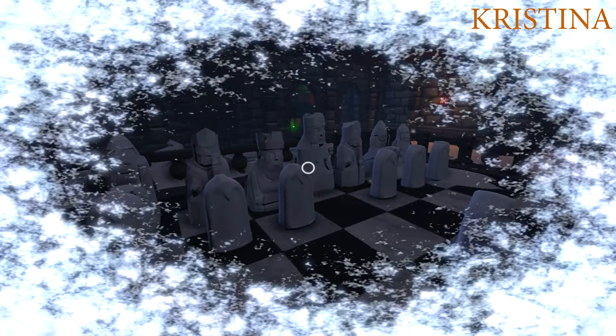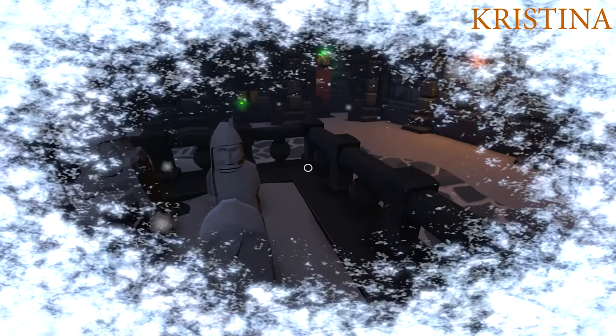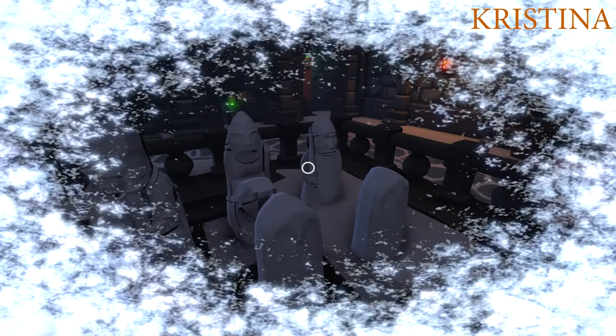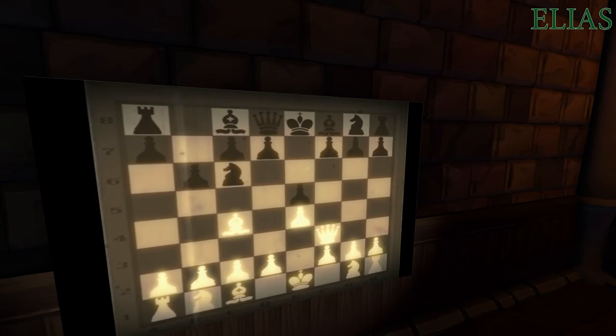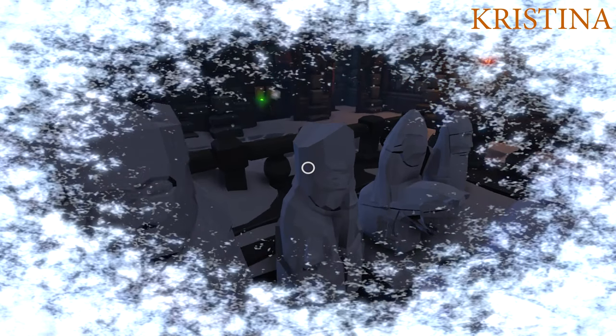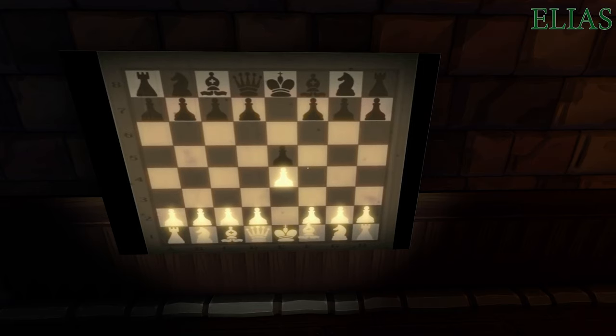The bishop next to the king on the white side goes... Is the bishop the one right next to the king or in the corner? That's the castle. It's the one directly next to the king — it's holding a little staff, right? I can't tell if it's holding a staff, but they are very hard to tell apart. It should be — no, that's definitely the bishop. Between the horse and the king. So where does it go? Count the number of squares — three squares. It didn't move far enough — the pawn... oh, it restarted.